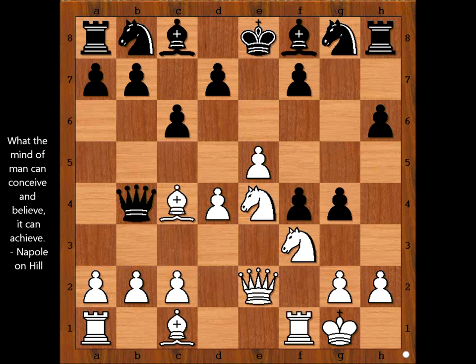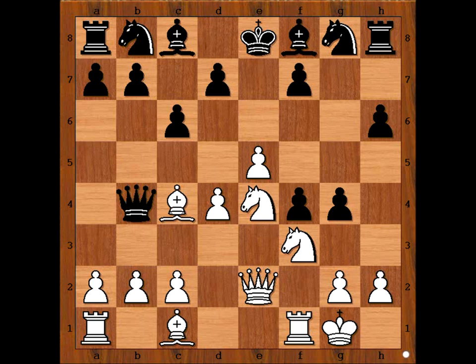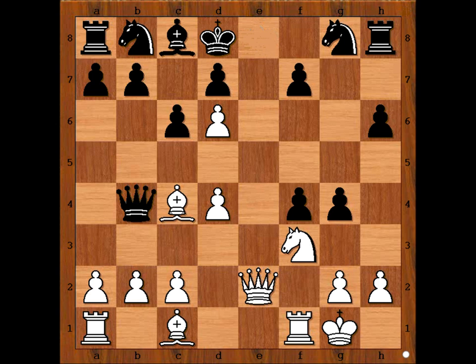g4 — very risky strategy. White to move, what would you do? White played knight to d6 — this is check. Bishop takes knight, pawn takes bishop, check. King to d8. Knight to e5, threatening knight takes pawn on f7 check, mate.